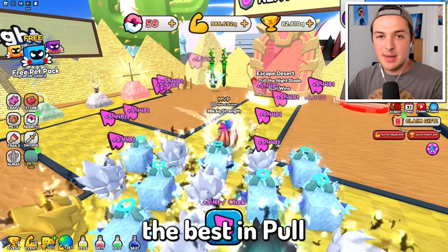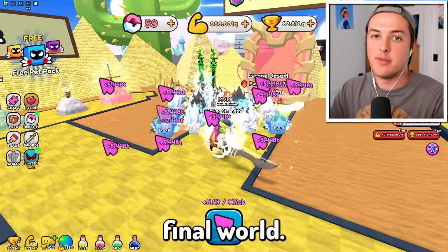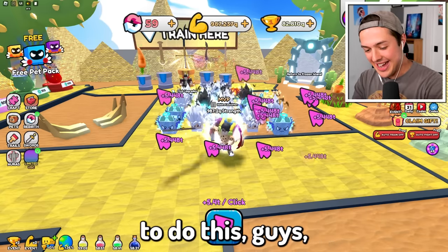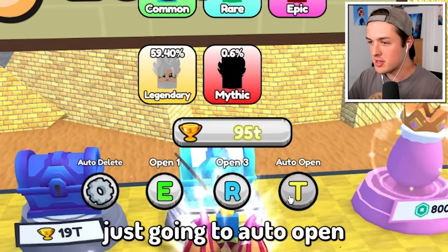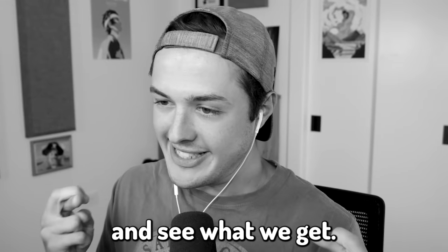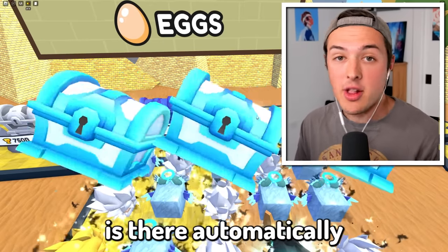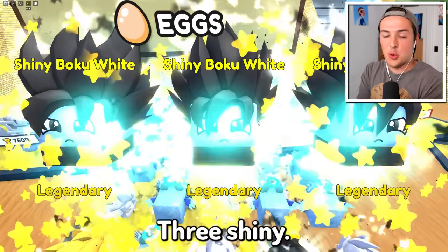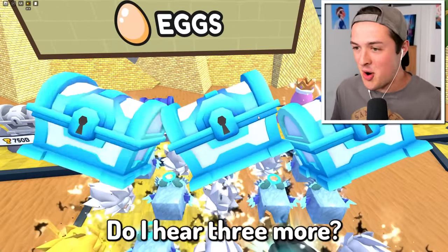In order to get out of here, it looks like we need at least 35 quintillion. We have our work cut out for us today. But if I'm going to be the best in Pull a Sword, I'm going to have to pull out this sword, beat the boss, and get to the final world. I think I might need a better pet. What if I buy the best pet over here? We're just going to auto open a few and cross our fingers — two legendaries. And the best part is they're automatically going to be shiny. Three shiny Bokus!